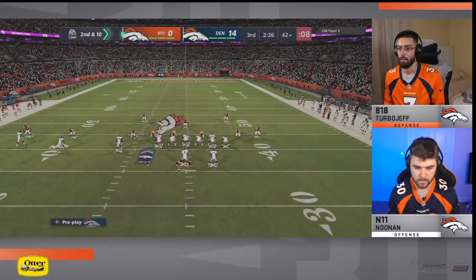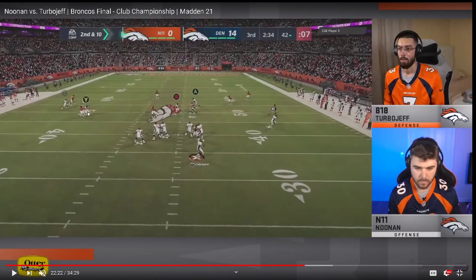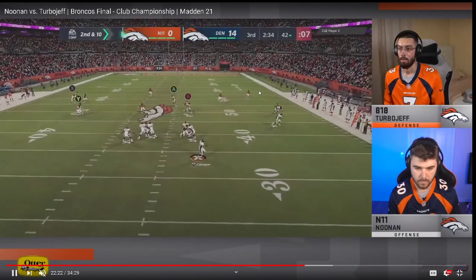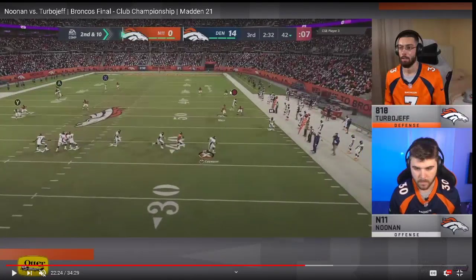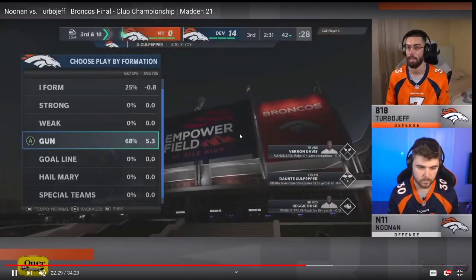The hitch is the check-down. This is the issue — this is the difference between Noonan and Turbo Jeff. This is why your hitches aren't getting open: you have to have a flat route over here. If you don't have a flat route, the flat zone is going to guard it — as you can see right there. He's running the post and another post over the top. This cornerback basically comes in — slant routes in Madden 21 are so important. If you're not running slant routes you're not doing it right. The slant is going to pull this corner.